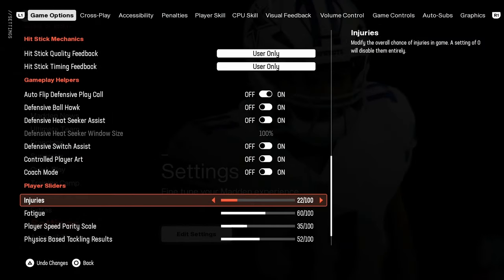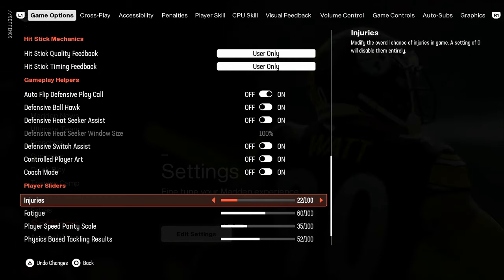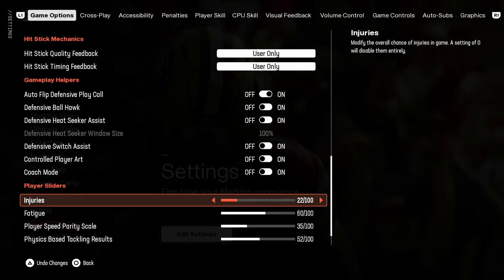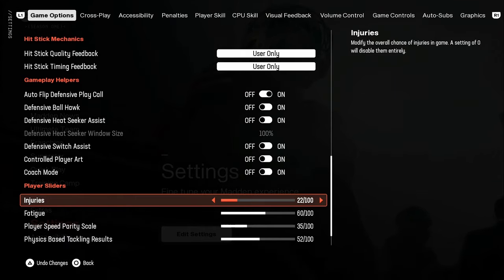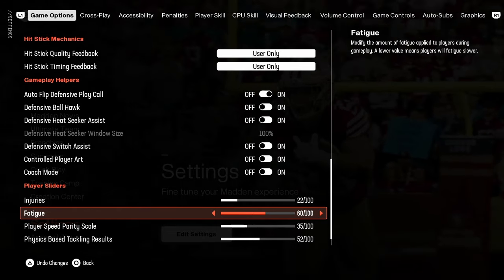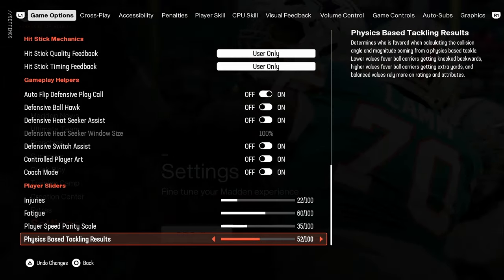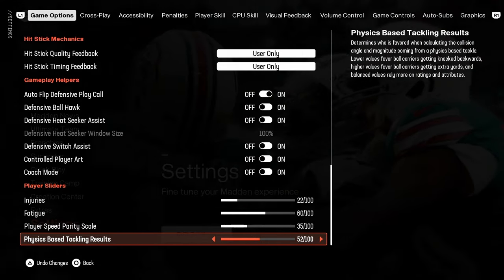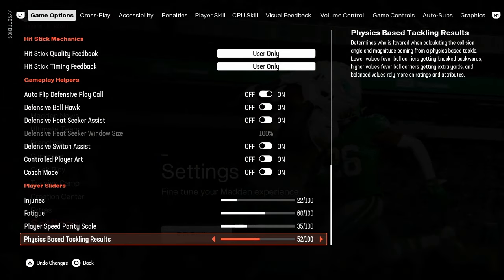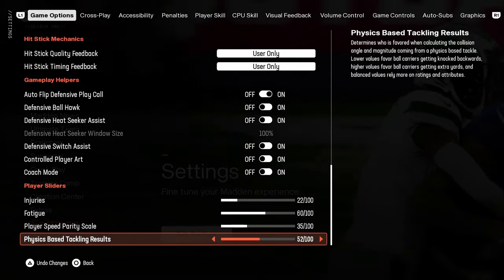Here are the sliders for the other four categories. Injuries at 22 — I'm getting some injuries to starters that take them out of the game and bring in other players, which is good. This is another one I'll probably adjust later. Fatigue is turned up to 60. Speed parity scale is turned down to 35. Physics-based tackling results I put to 52. By dropping tackle to 45 and this up to 52, it allows running backs to actually break a few tackles while still letting good linebackers make the stops they should.